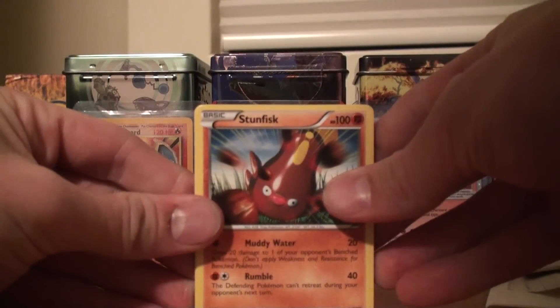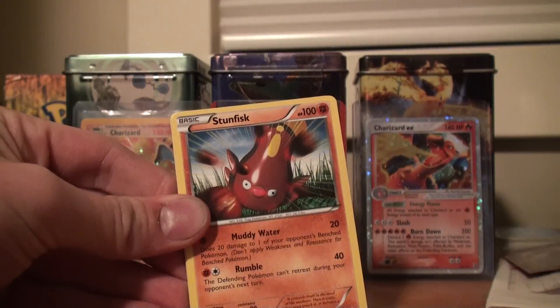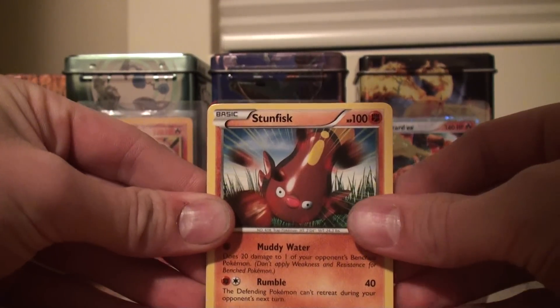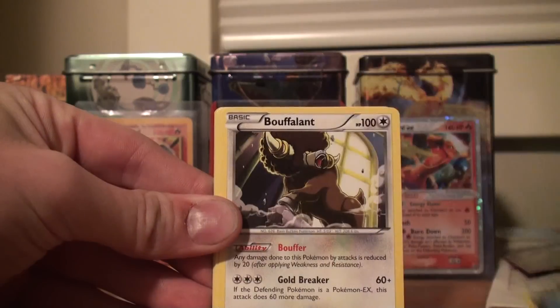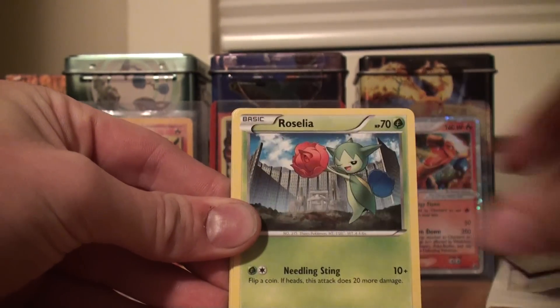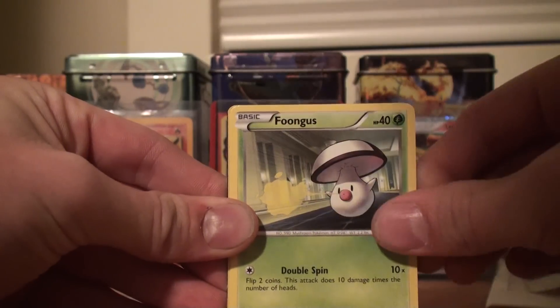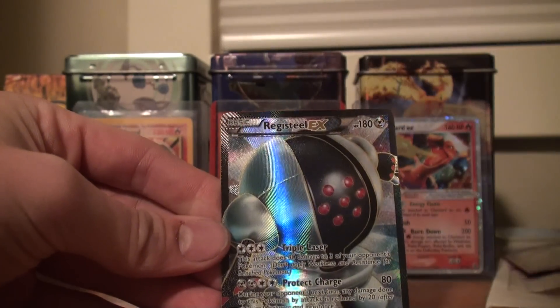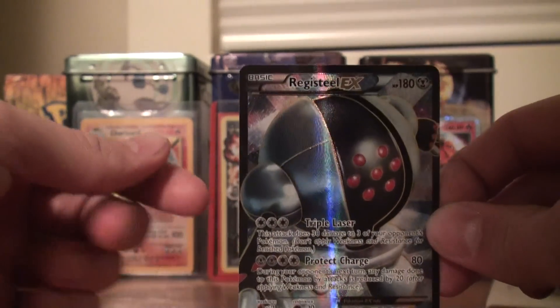Let's start off. I'm going to move this keyboard quickly. I'll just stack it up against there. Stunfisk, Gabite, nice. Booflant. Drifling, Roselia, Magmar, Fungus, Apalm. Looks like we already got an EX to start — Palpatota and a Registeel Full Art EX in the first pack.